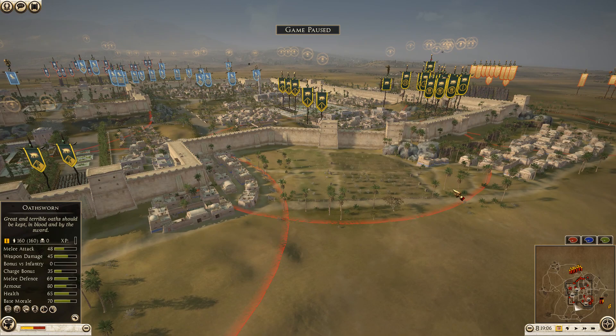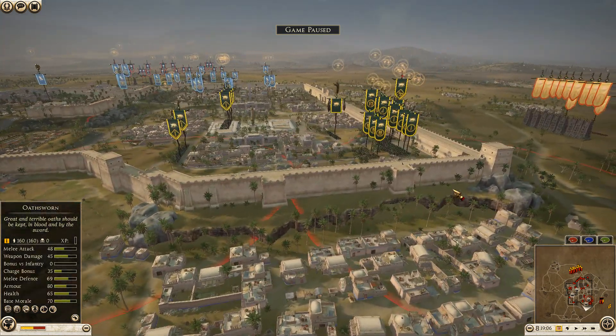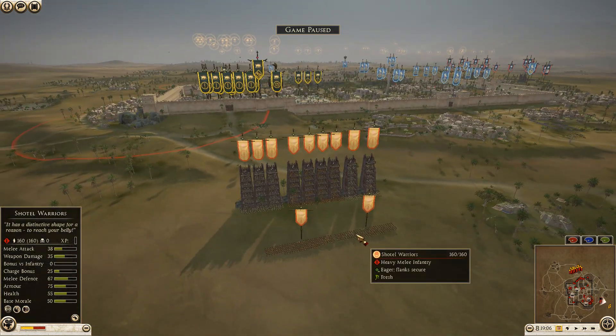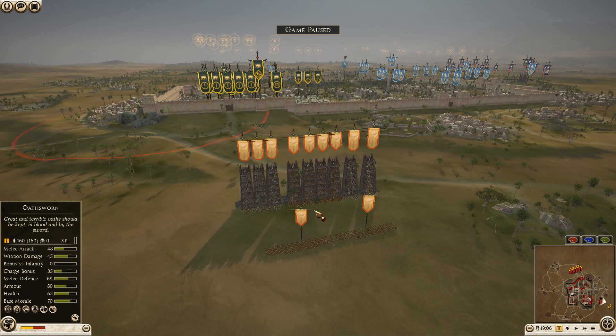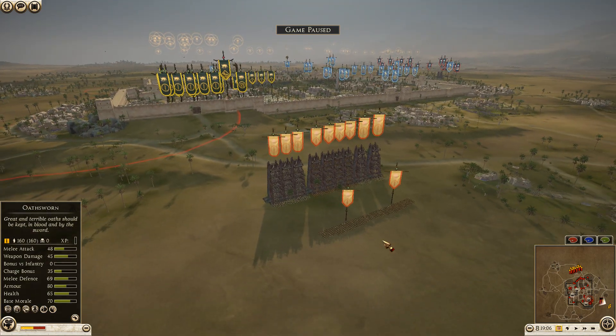Hey guys, coming back in with another battle replay here for Rome 2. We are on the settlement of Hecatomopolis - I think that's how you say it, maybe not entirely sure. We do have a 2v2 siege here, it is a pretty short one so hopefully you guys have time to sit down and watch this, roundabout 22-minute video or so. Let's get into this - welcome back to the land of sieges.